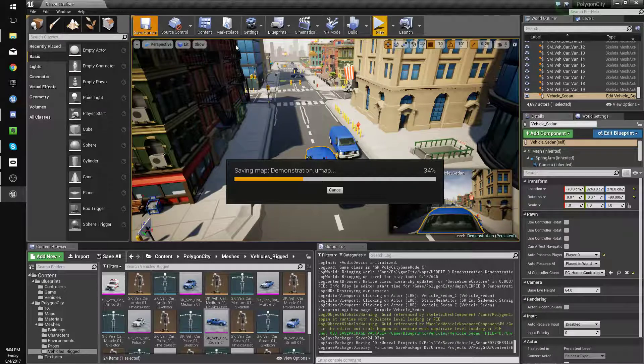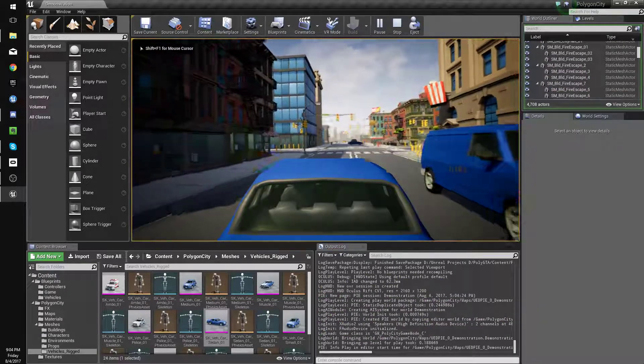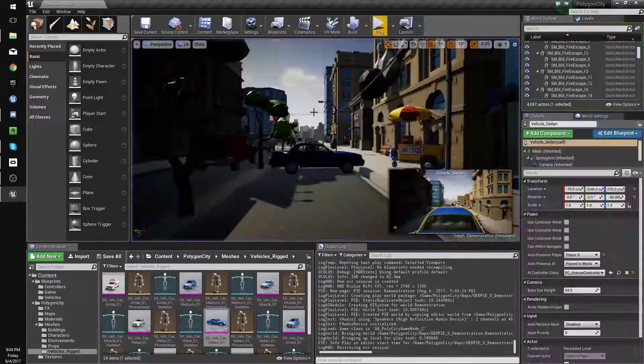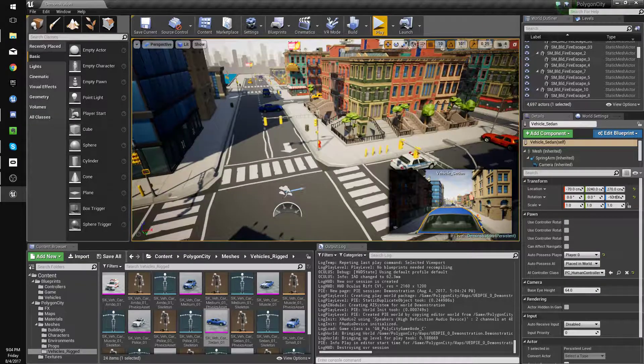This video is starting to get long so I'll cut it off at around the 10-minute mark here, where we have vehicles working. As you can see we can drive around, so that's pretty exciting for 10 minutes. In the next one we'll work on improving the vehicle and then add ragdolls so we can run people over and all that good stuff. Thanks for watching and I'll see you in the next one.